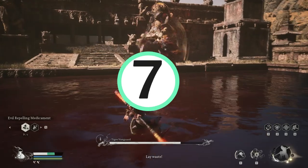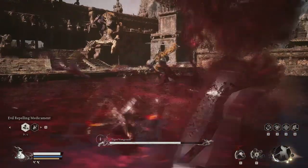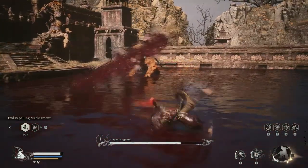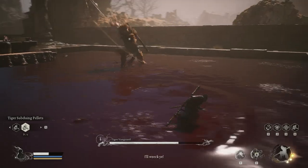Next is his slash hurricane or typhoon and slash wave. You might want to keep a distance so that you can dodge the attacks.